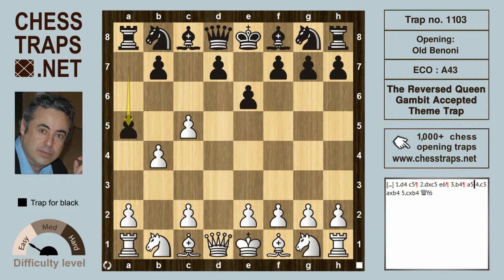If white defends with a3, that's clearly losing because a takes on b4, a takes on b4, and the rook on a1 drops. If white plays c3 instead, he still loses because a takes on b4.